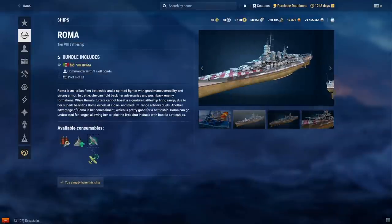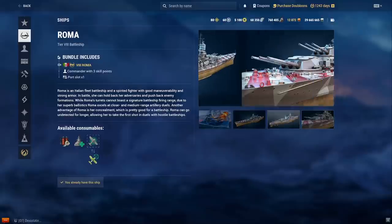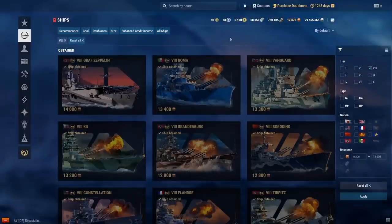Next is Roma. I've been playing this one recently — it's actually really fun. It has 380mm guns so not too crazy, but the shell travel time is really quick so it's easy to hit your shells. It has pretty good deck armor, it's relatively fast, and it's a very lovely looking ship. Its biggest downfall is its dispersion, which people don't really like.